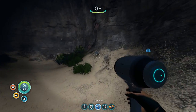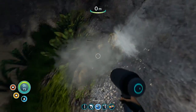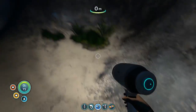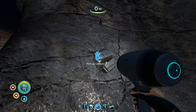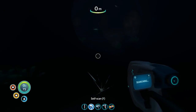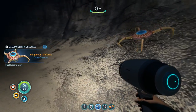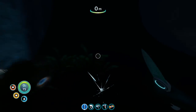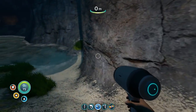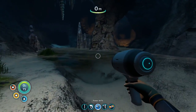We are looking at this cave network that runs all throughout this mountain — it's a great place to start looking for lithium, either raw lithium lying on the ground and cave walls, or lots of shale. Gold. Another diamond. More lithium. And there's some raw lithium just sitting on the cave wall.